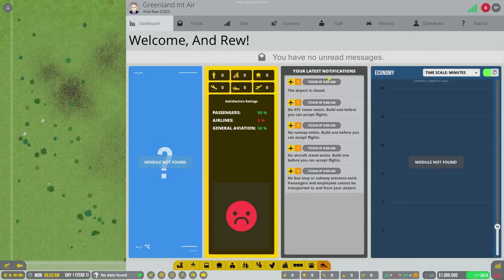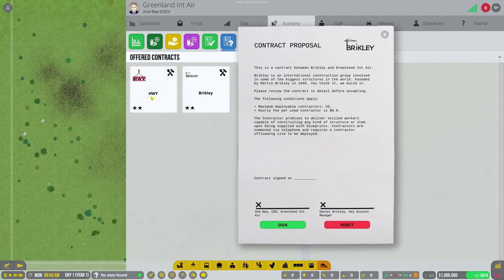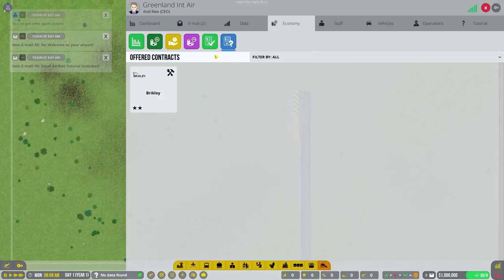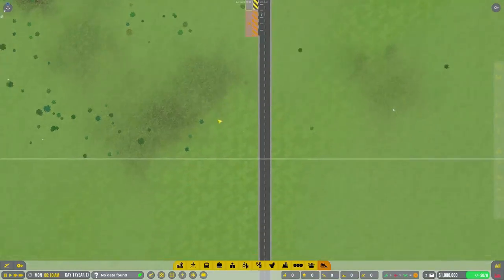The first thing we've got to do is press Tab, go to our economy, and go to offered contracts. We're gonna grab a contract - we have 8.8 and 8.3. I'm gonna take the 8.3 because it's more people as well, that's just the better contract all around. Of course every time you play you get new contracts and they're always different. Let's go to operations and grab our people - we're going to deploy all of them, they should be here any second.